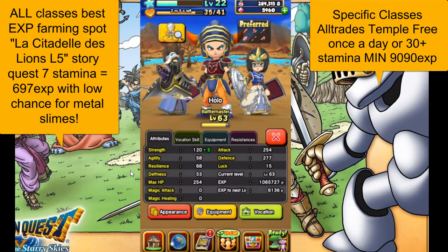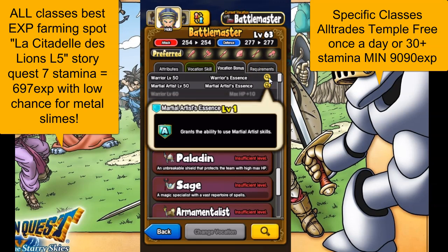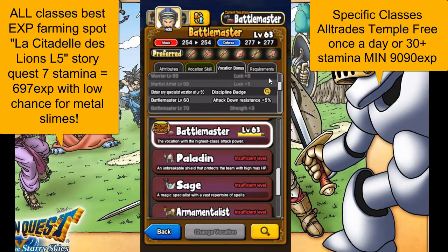First off, when you get your first class — so we're a battle master — once it gets to level 50, you're going to get this EXP bonus when you switch to a different class. We'll go back in there: vocation bonus. We have the warrior's essence; if you click on this it'll explain what it does. You can see if we got warrior to level 60 we'd get an additional 10 HP; if we got martial artist to level 60 we get 10 more additional HP, and these can all stack together. So you want to get your ability all the way up — the disciple badge gets you bonus EXP of 1.5x. You really want to get your special vocation up to level 50 before you change to a different one.